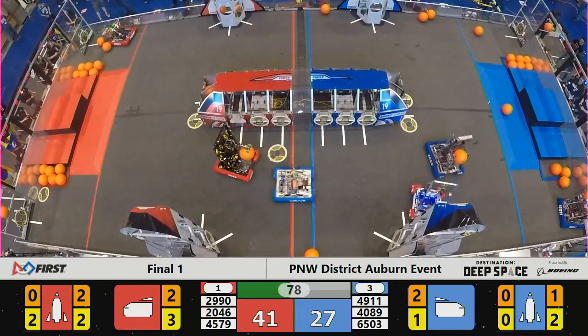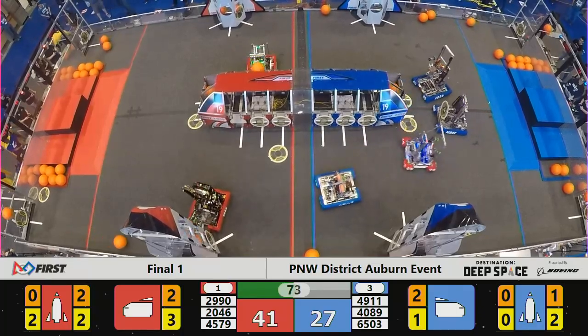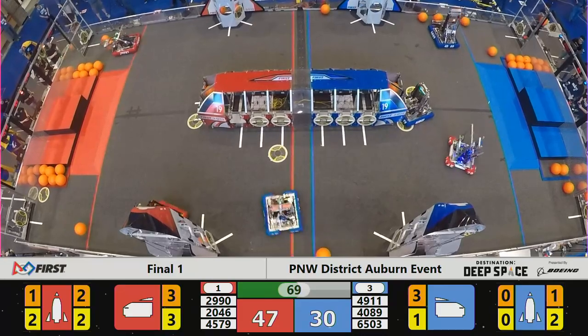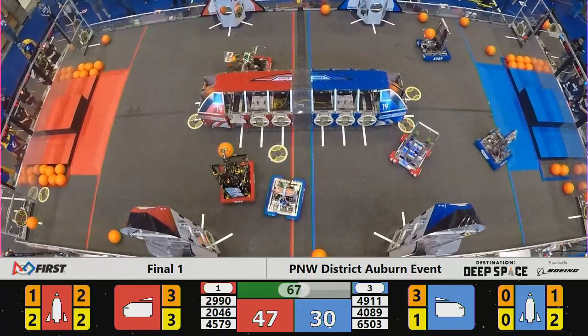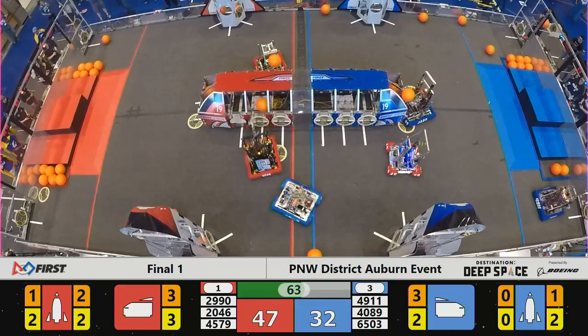Now they pick up some cargo, head over to the rocket ship on the audience side. That's successfully deployed. Hot Wire with the cargo shuttle on the back side — successful deployment of cargo. Red Alliance showing very quick speed, speedy turns, quick turf times.